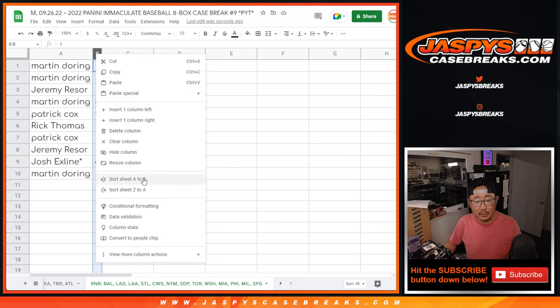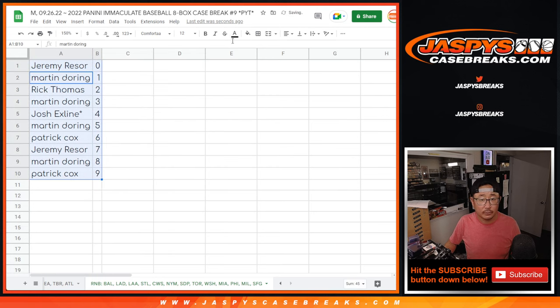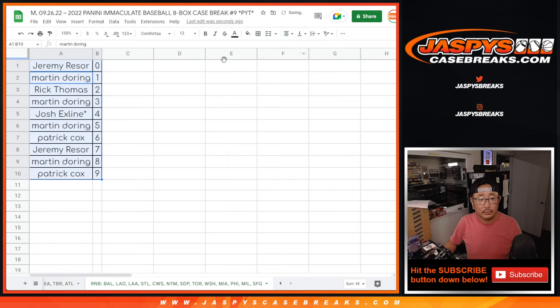Let's order these numerically. And remember, zero gets any and all redemption for that big group of teams down there, including one-of-one redemption. But Martin, you'll still get any live one-of-ones that pop.